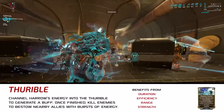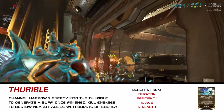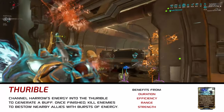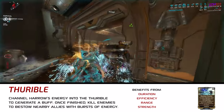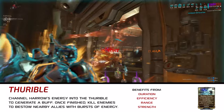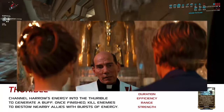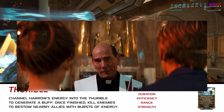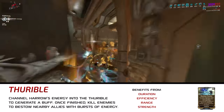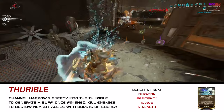Thurible grants Harrow and nearby allies a virtually limitless supply of energy. Casting the ability causes Harrow to channel his existing energy pool into the Thurible until he either runs out of energy or you press the ability key a second time to end the channel. Harrow then gains a buff which restores energy to both Harrow and nearby allies each time he kills an enemy. The amount of energy gained per kill scales with strength, efficiency, and the amount of energy channeled initially. Additionally, headshot kills grant four times the energy. The Warding Thurible Augment grants scaling damage reduction to both Harrow and nearby allies, as well as additional energy each time you take damage, but only while actively channeling energy into the Thurible.